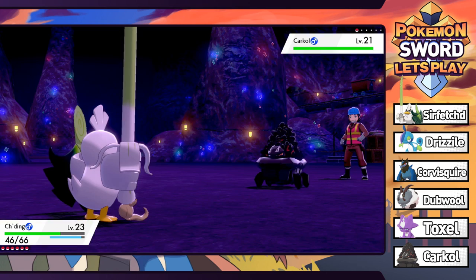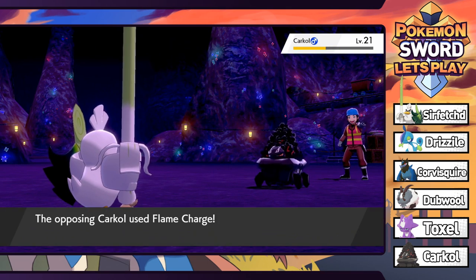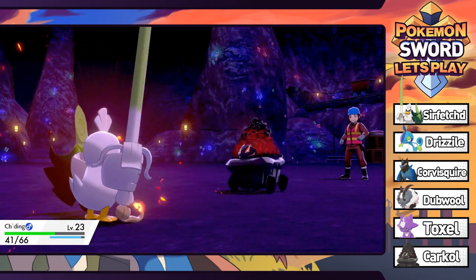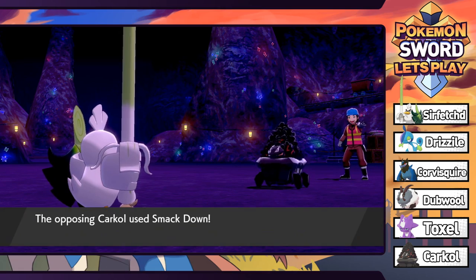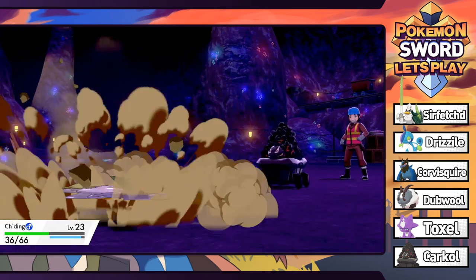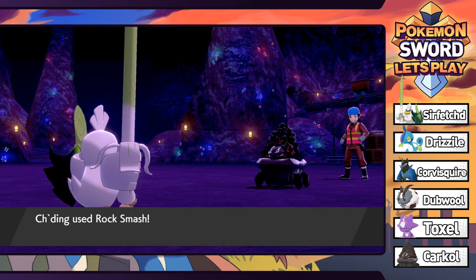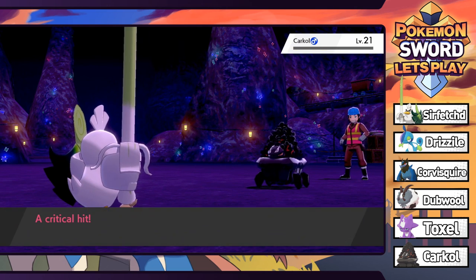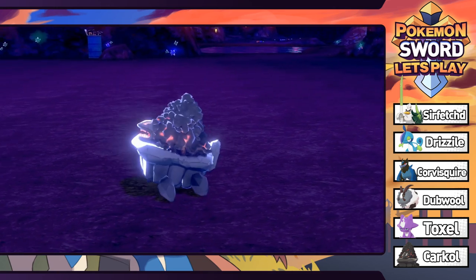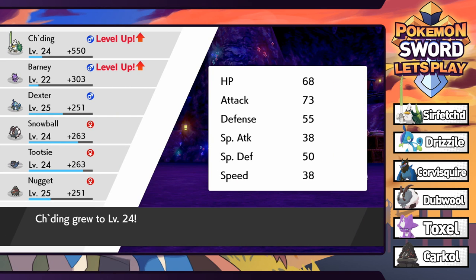Rock Smash knocks you down into pretty decent range. The Coalossal is going to Flame Charge and get a speed boost. Not very effective even with a crit. Another Rock Smash is going to do it - down goes your Coalossal. Super excited to see what Coalossal evolves into. I'm assuming since it evolves twice, it's probably going to be a while until the next evolution. Jading grows to level 24 and Barney up to level 22.